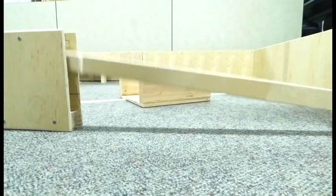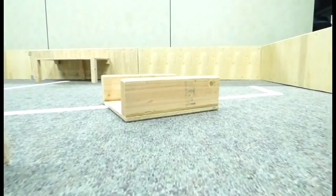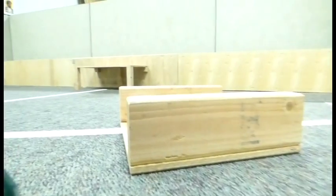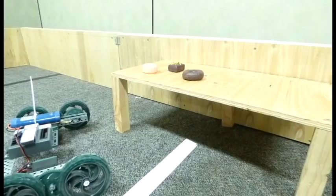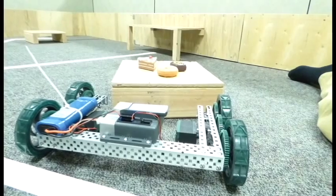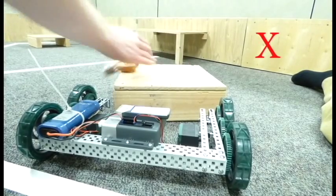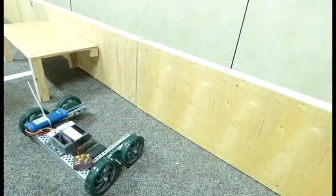A robot may also attempt to go through an open gate to the other side. However, the robot must come back to its own side before the end of the game. Robots are not allowed to touch opposing alliances' nom-noms on booths and tables, although robots are allowed to interact with tables.